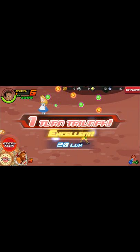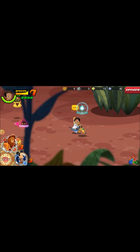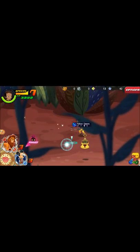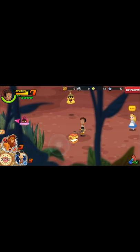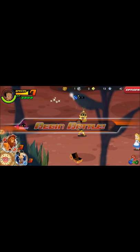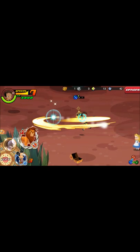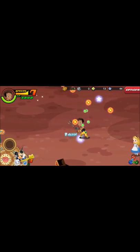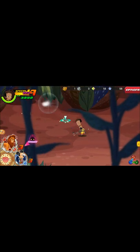We're gonna use Peter Pan. Take him out, and there goes Alice. Let's go ahead and fight him after we collect this chest right here. And we get a special golden box, so we'll see what that is at the end of this quest.